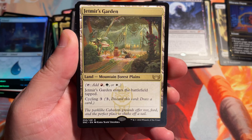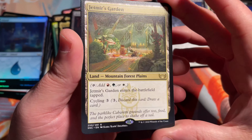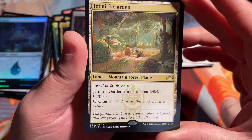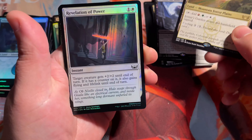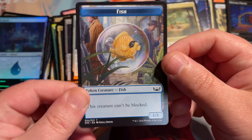Jetmir's Garden — here we go. They're not really Triomes, but I'm going to call them Triomes because that's what we got used to from Ikoria. The Trilands — Mountain, Forest, Plains — so this is the Naya colors. Great cards, I will take one of these any day. And a Revelation of Power Foil. Another fishy token!